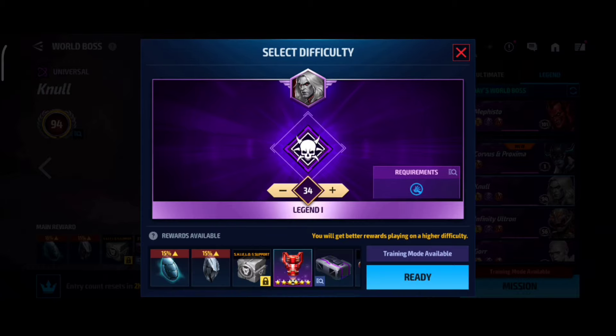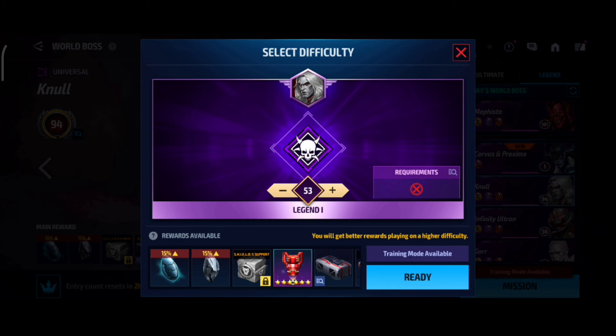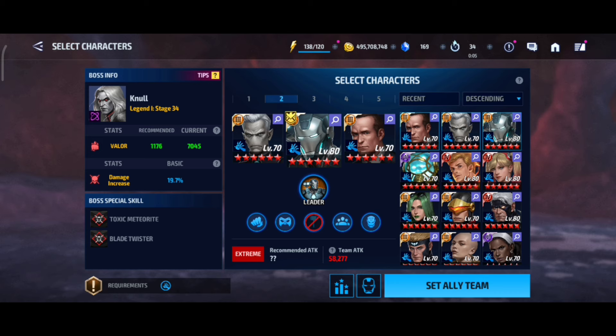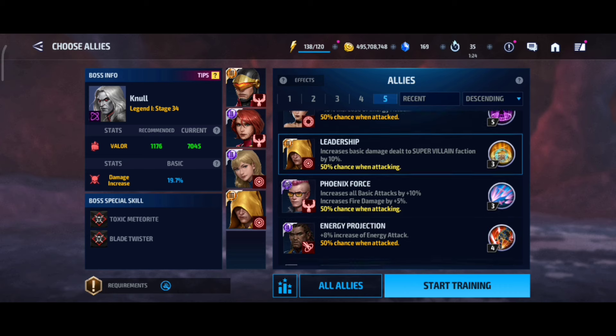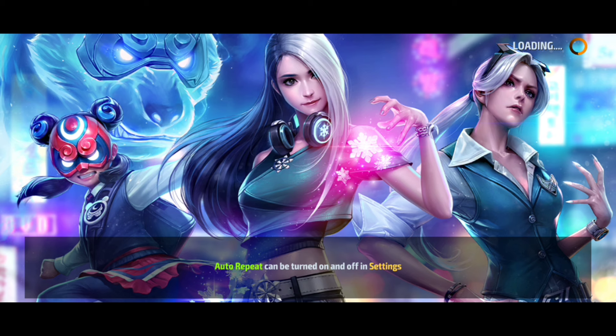We're gonna test him first in World Boss Legend Null. I am at level 72 right now, and he is only available at level 34, so we're gonna test him at stage 34 of Null. This is the team we'll use. We'll change to physical attack strikers since he is a physical attack character, not an energy attack character.